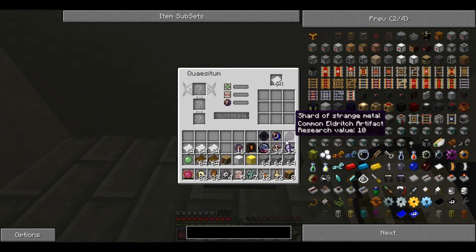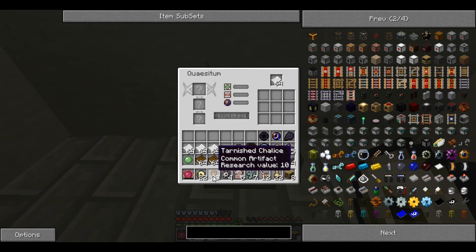Each of the artifacts has characteristics. It's common, uncommon, rare or exceptional. And you can have forbidden, lost, eldritch or just ordinary.